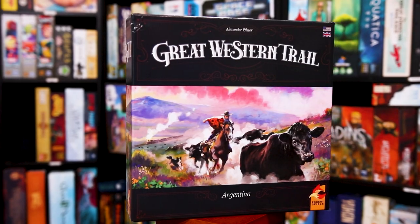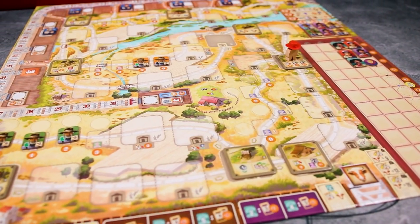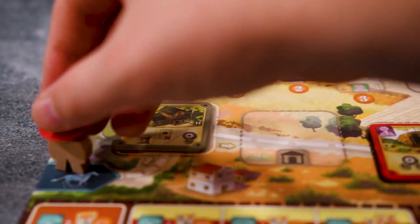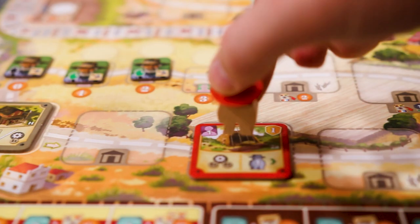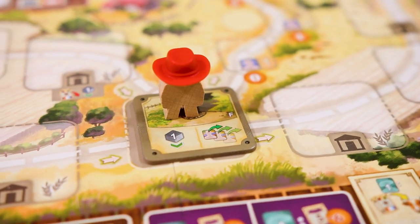In Great Western Trail: Argentina, players will be running cattle through the board and up to Buenos Aires, where they'll be shipped off to Europe. On their turn, the player will move their pawn to the different buildings on the board. The building they stop on will activate and will do a number of different things.